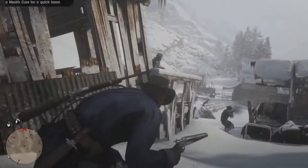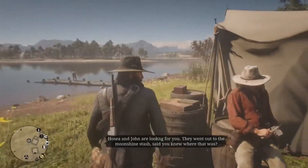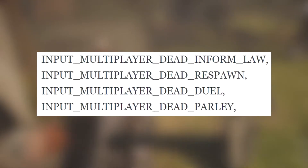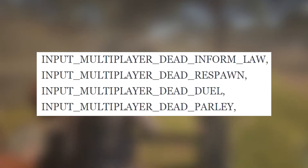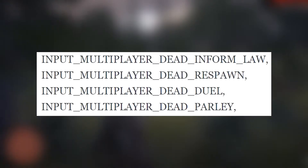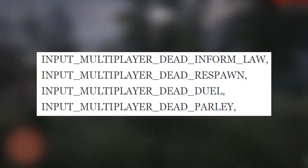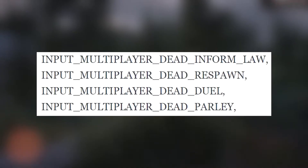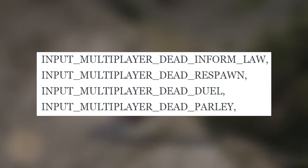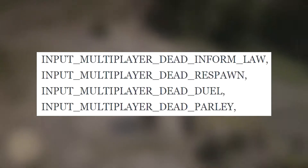It looks like some of the lines of code in here are basically just options you have when you die in a 1v1. So you have four options if you get killed. The first option is to 'Inform the Law' — I assume that means you're putting a bounty on them, which could actually add a lot of fun in multiplayer. It seems to be like an anti-grief type thing. Then obviously it gives you the option to just respawn, an option to duel — which is really cool — and then the option to parlay, essentially calling a truce. So four options on death — that's actually kind of cool.